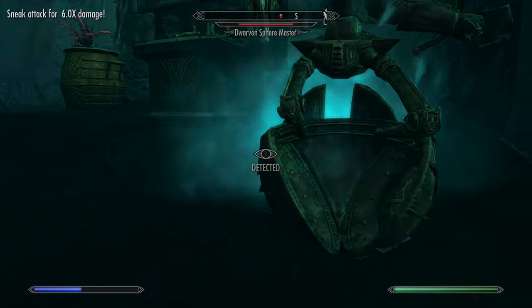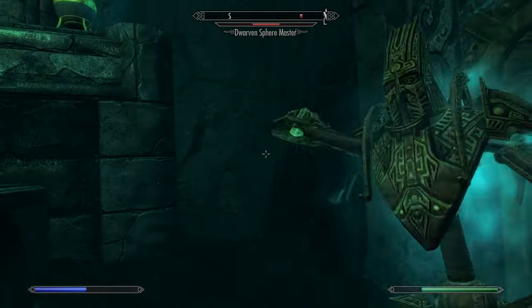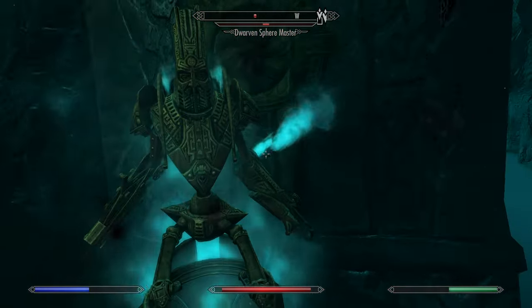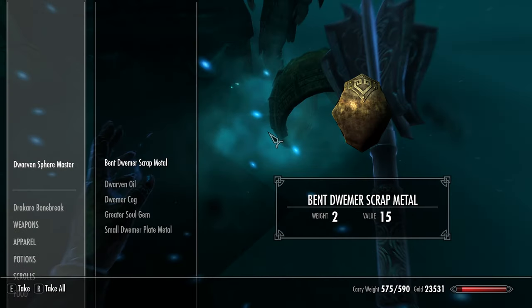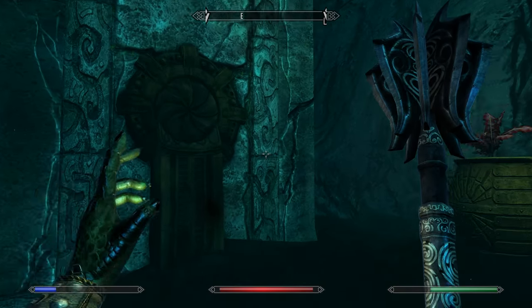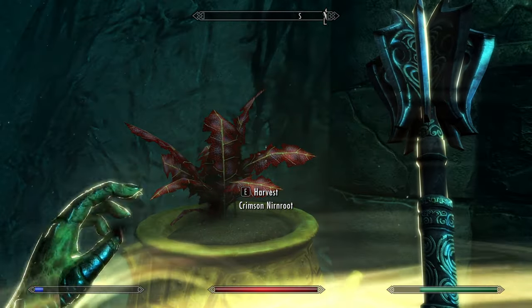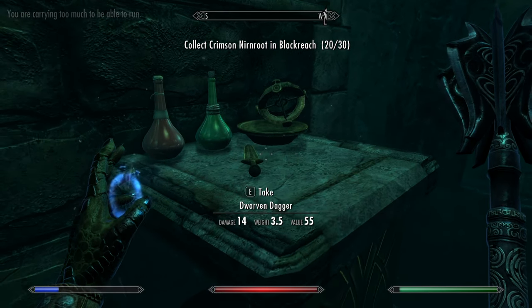Oh yeah, I think there's a little enemy that spawns up here. Got a master guy here as well. Here's another Crimson Nirnroot. I'm going to have to give some stuff to Lydia again, of course.